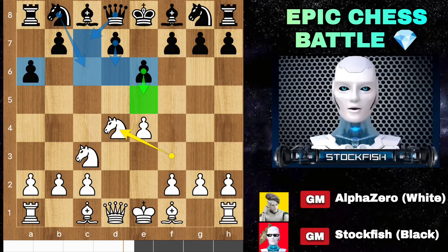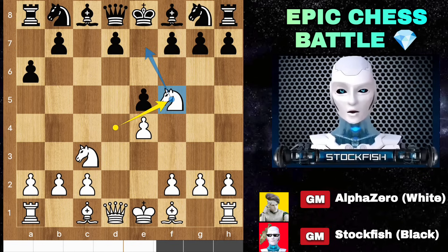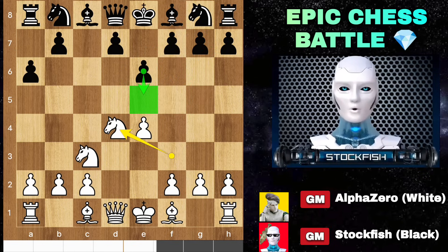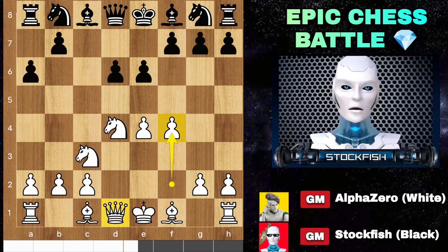Many intermediate players push the E pawn, saying they are targeting the Knight and gaining big space. No — you created a weakness on the F5 square, which will become our post for the Knight. So in this position we have D6. Alpha can go with G4, G5, Bishop E3, then long castle. Alpha could play like that, but he played with his own style: F4.